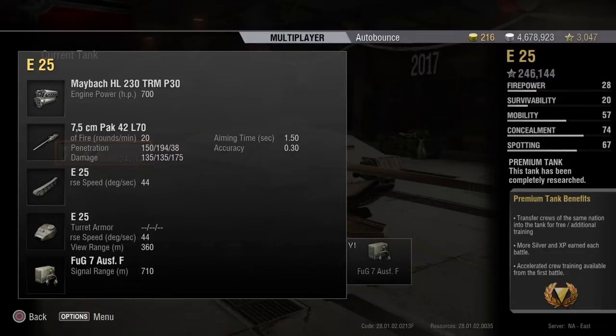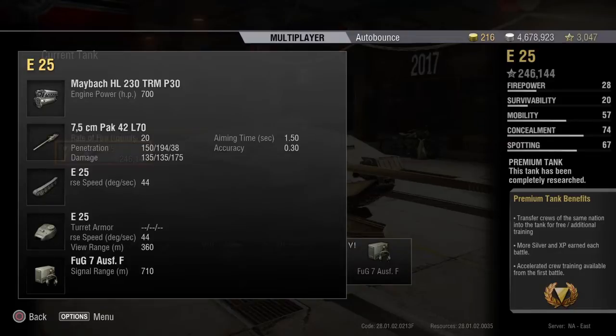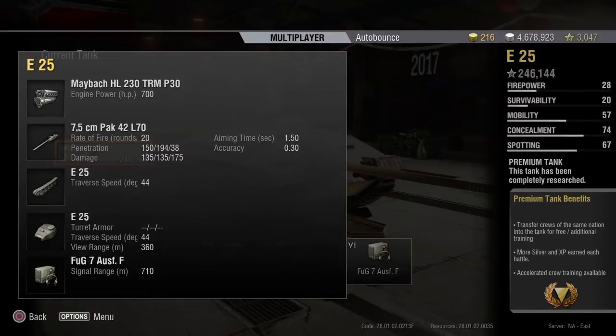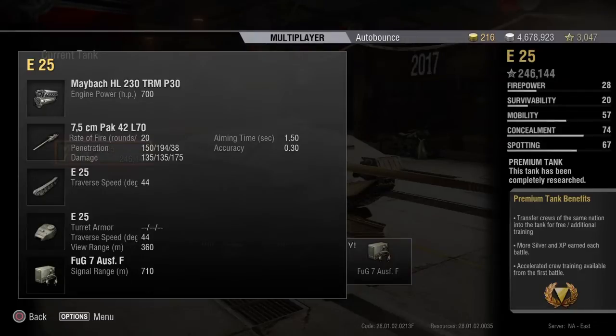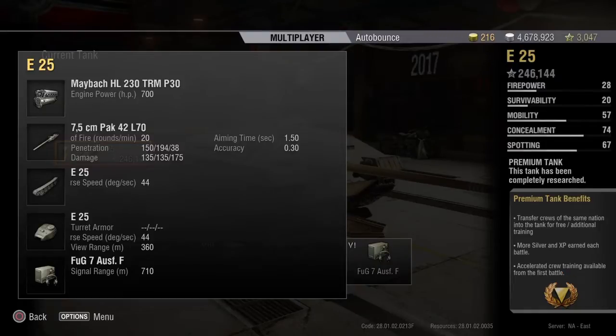It's not unheard of for premium tanks to have to fire APCR, but this is definitely a tank where you're going to fire a good amount of APCR, especially against tier 8 opponents. There's no way that 150mm AP is going to penetrate an IS-6 unless you're standing right behind him shooting him in the backside. You're definitely going to want to load some APCR — it is a balancing feature of the tank, and it's a well-known one at that.